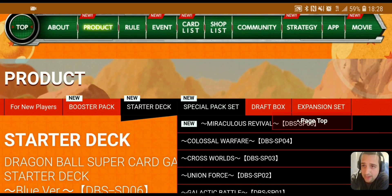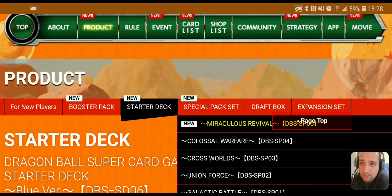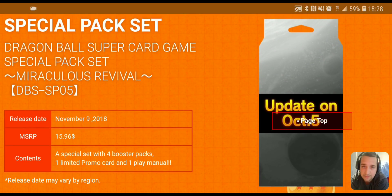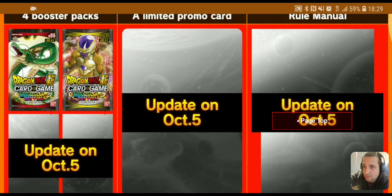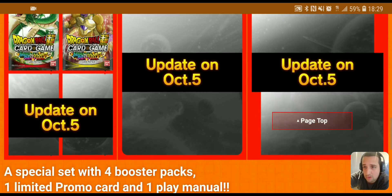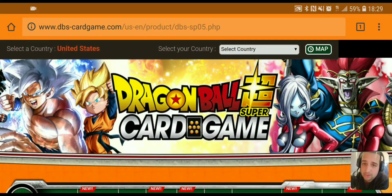The official name of Set 5 is Miraculous Revival. The special pack set will be updated on October 5th, and its release date is November 9th — same day as the booster set. It MSRPs for $16 and includes four boosters and one promo. The booster pack artwork and promotional card details will be updated on October 5th as well.